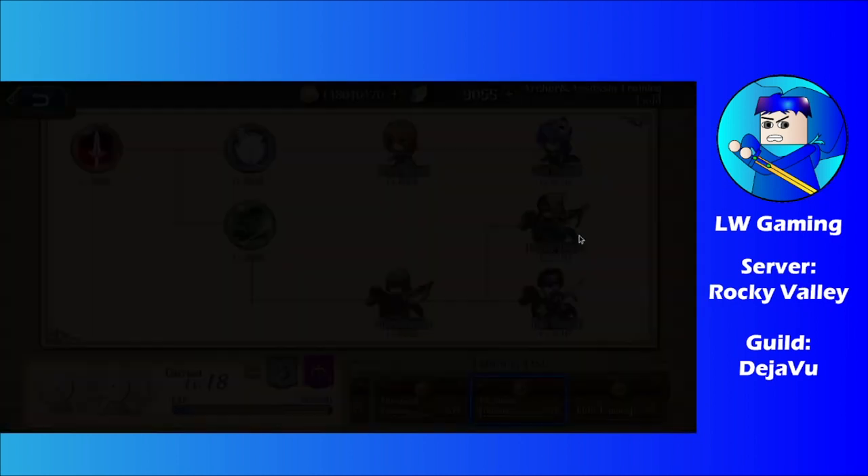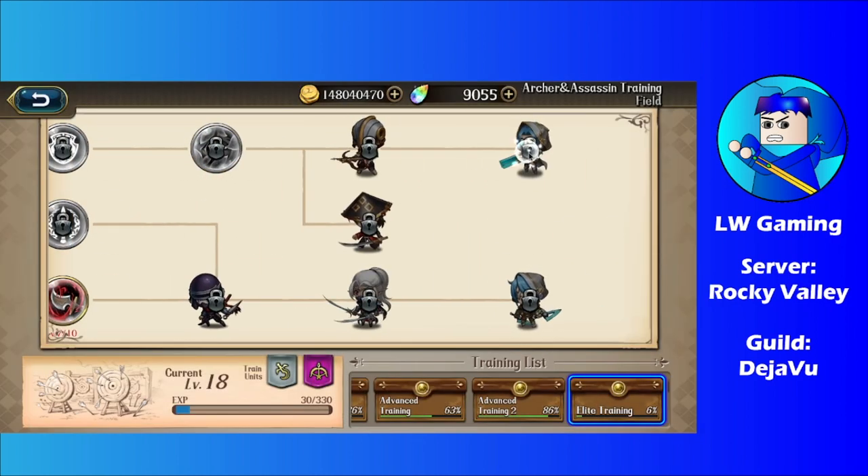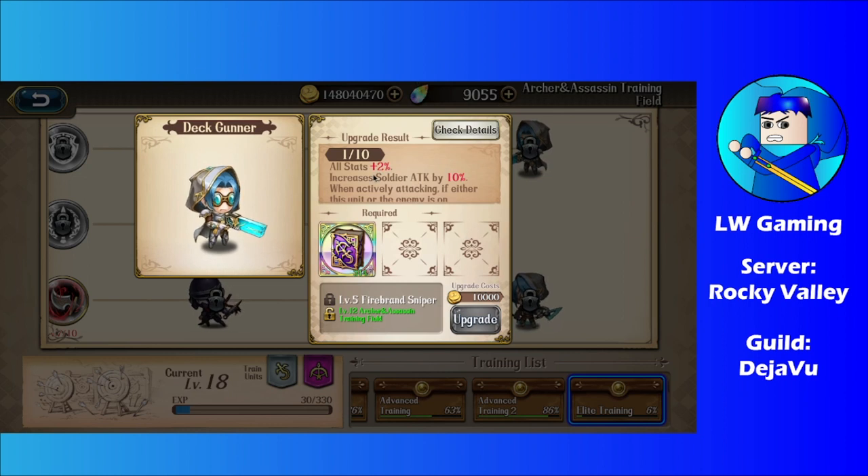Let's see what the Dead Gunner soldier does at default. It increases the soldier's attack by 10%. When actively attacking, if either this unit or the enemy is on defensive terrain, 5% of the enemy's defense is ignored for this battle. Basically, if you or the enemy is in defensive terrain, a certain amount of defense is ignored, which is interesting — it allows you to deal damage without worrying about the enemy's full defense.